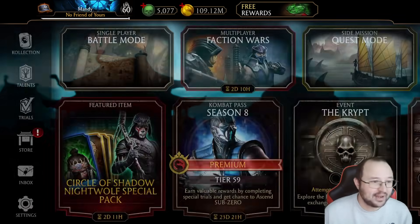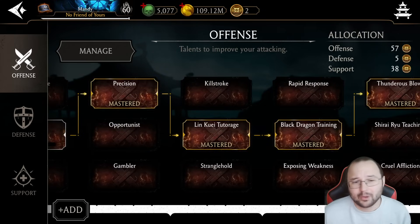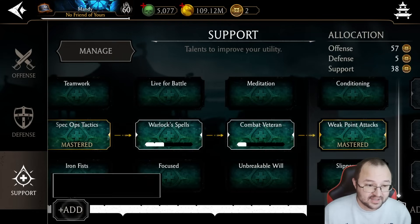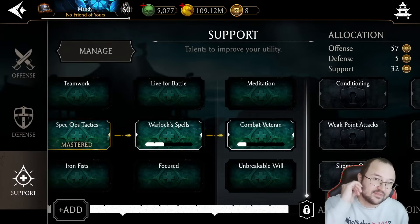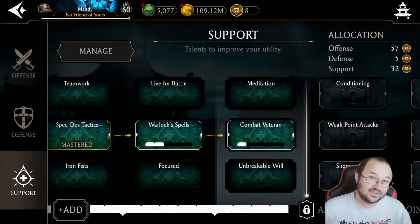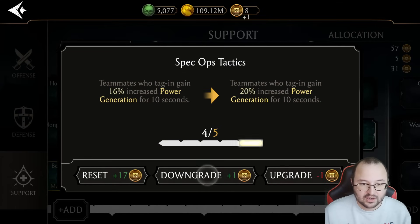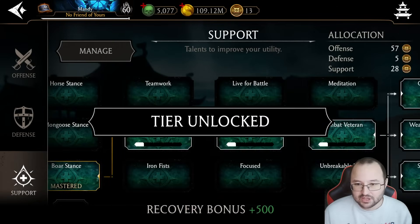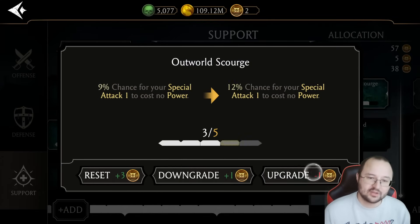Without further ado, let me quickly show you my talents. I didn't do anything incredibly specific with the towers — I even have Thunderous Blow, which I don't really need in this setup. I don't want conditioning, and I don't want meditation because if special one doesn't take a full bar of power, I can't take advantage of the Director's Chair. So I'm going to take Outward Scorch instead.